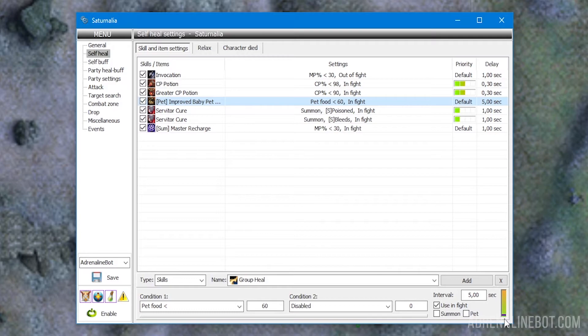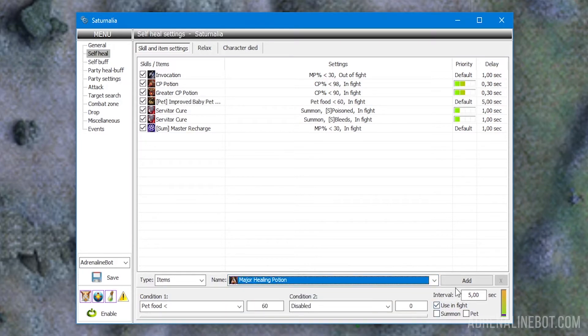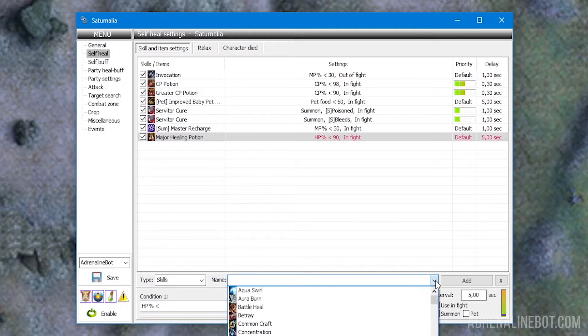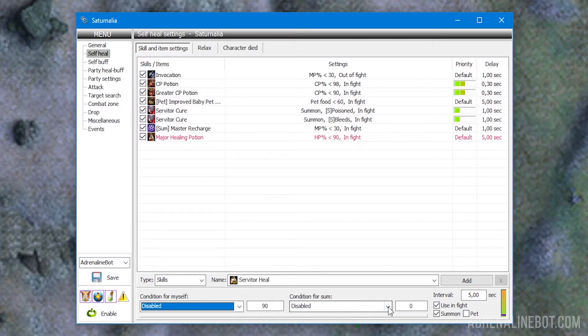Let's look at a simple example. We need to restore our HP using potions. First, let's add a potion — select the item's type, then select greater healing potion from the list, and press the add button. Then we set a condition so that the item will only be used if the bot's HP is less than 90%. Now let's also set up the healing of our summon by our character — select the skill type and the skill servitor heal. Then we activate the summon checkbox and choose HP less than 80% in the second condition intended for the summon. Add it to the list and we are done.